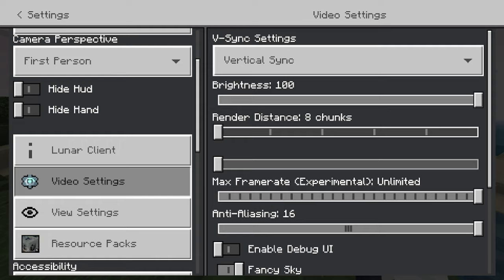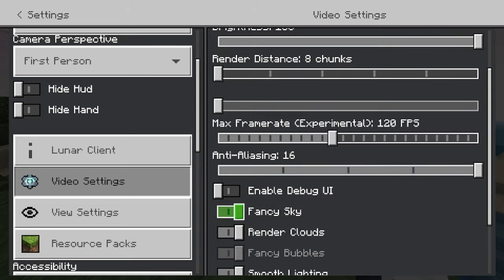This basically affects how many chunks you have loaded in. If you're doing a speed run where you're in the nether, you'll want this all the way up. But for now, let's just turn it down to eight chunks. You can turn your max frame rate down. I wouldn't recommend going all the way down because that's 10 frames per second. We could leave that maybe at 120 or a little less.